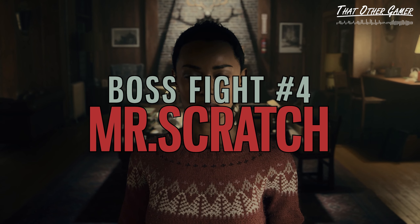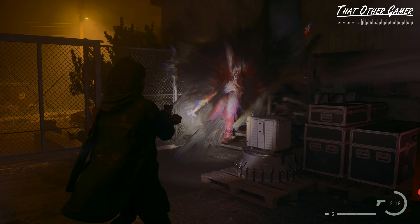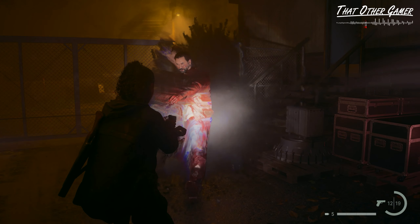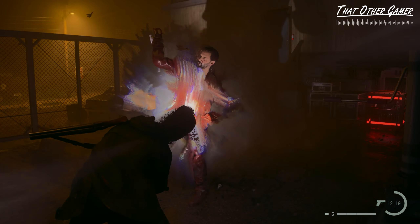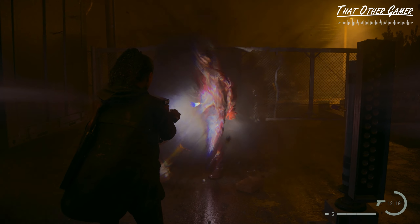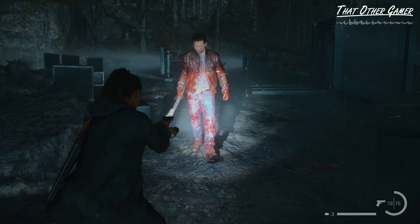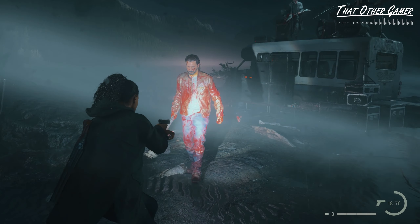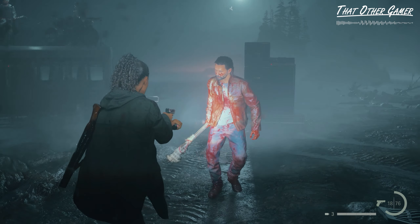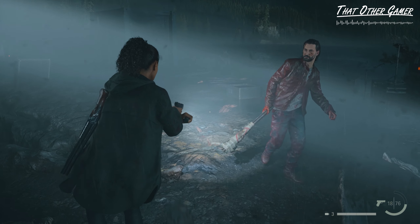With regards to Mr. Scratch, we'll be facing him twice, and the goal is to temporarily immobilize him so we can complete our objective. His movements are the same in both scenarios, and surprisingly not that difficult. The key strategy is to maintain a short distance away from him, just out of reach of his melee attacks, which will prevent him from doing anything. Even if we get too close, his swings are heavily telegraphed.